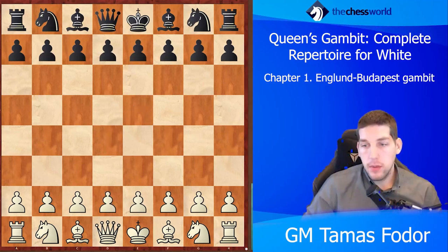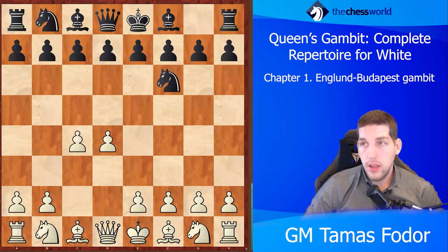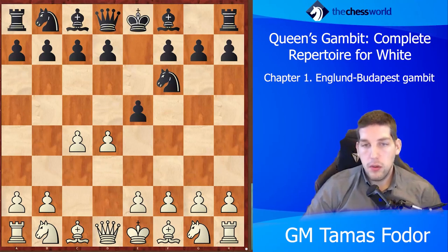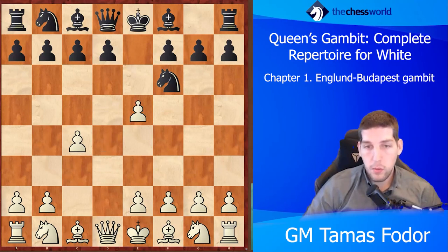Now let's look at something of a better gambit for black which is actually more popular — and there is a reason for it — because it is definitely better than the Englund Gambit. This is named the Budapest Gambit. It's better because white already played c4, which could create some weakness, and the bishop b4 tricks could be better. White should still capture; there is no point pushing because the black bishop can develop with a very good square on c5 or sometimes b4. So white captures and now black has two choices.